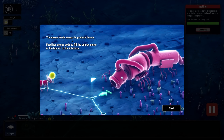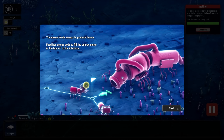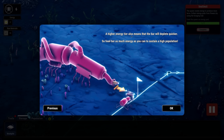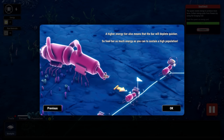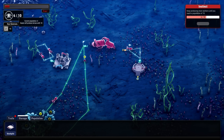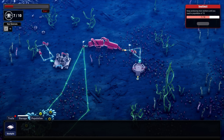The queen needs energy - feed her energy pods to fill the meter in the top left interface. Feed her enough energy and the colony will go up a stage, increasing the colony's max population. The queen will keep producing larva until the max population is reached. A higher energy tier means the bar depletes quicker, so feed her as much as you can sustain. We are at 6 of 10 but it can go down slowly.